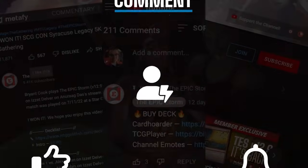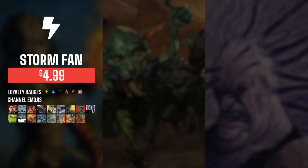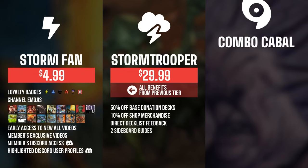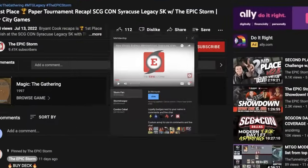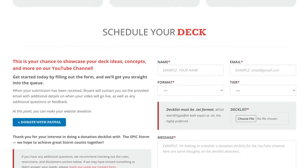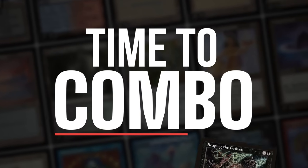You can also show your support by becoming a member of this channel. You get sweet perks such as badges, emotes, early access to videos, exclusive members-only content, and access to our members' Discord section. As you increase the tiers, there are other rewards such as shop discounts, sideboard guides, and even free donation decks. Click the Join button down below to find out more. We also have theepicstorm.com slash shop and theepicstorm.com slash donation decks. Let's play some magic.